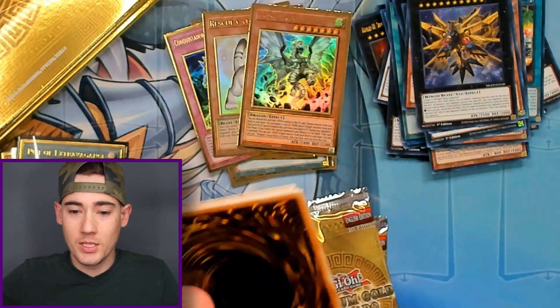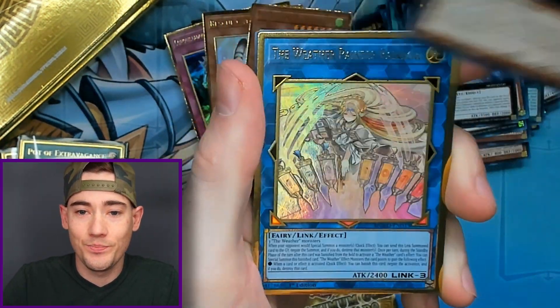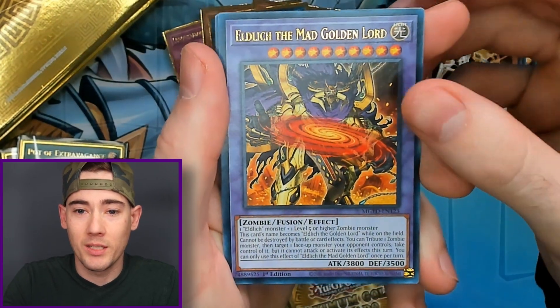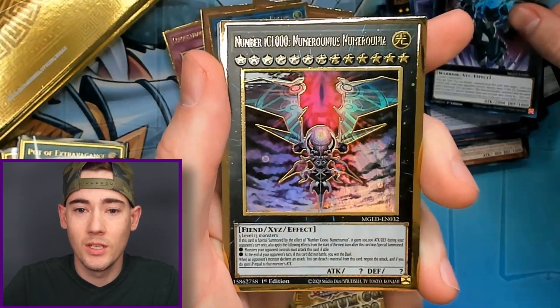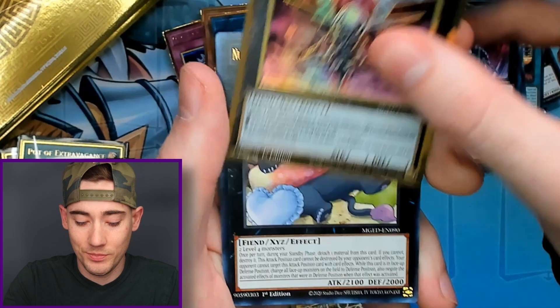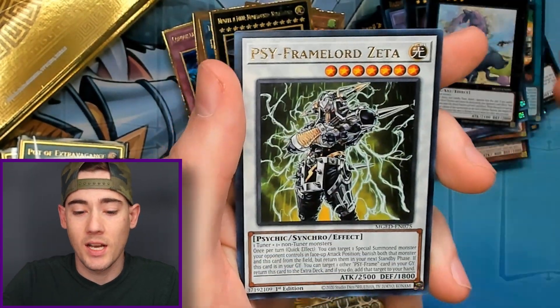Third box — still no Blue Eyes. We got Altergeist, the Weather Painter Rainbow, Aldic the Mad Golden Lord, the Phantom Knights of Breaksword, Number IC1000, Baguska, and Side Frame Lord Zeta.